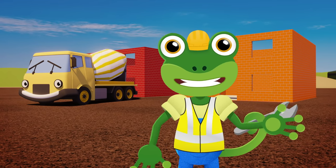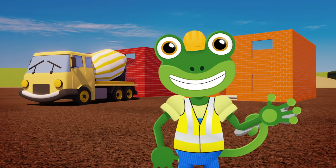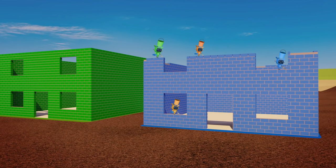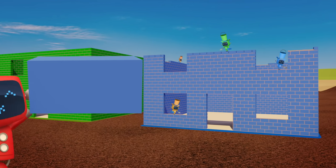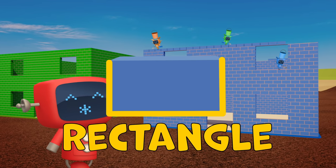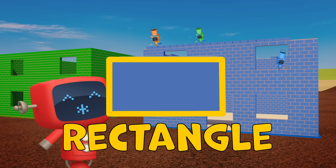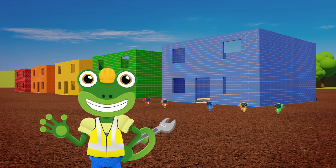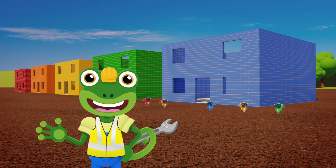There are lots of shapes on a building site. Can you help me name them? Can you see what shape the bricks are? That's right. The bricks are made of rectangle shapes. All five houses have their walls finished. Great teamwork everyone.